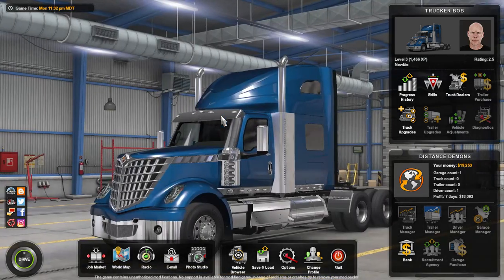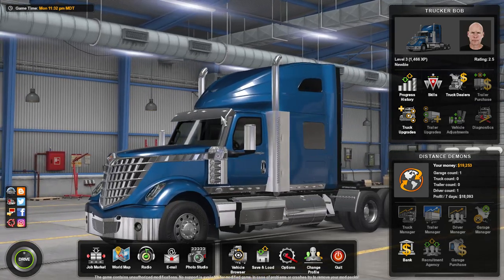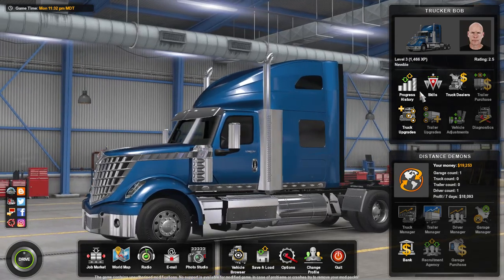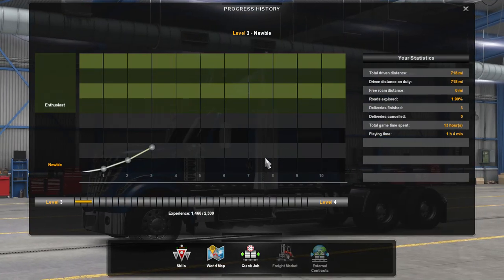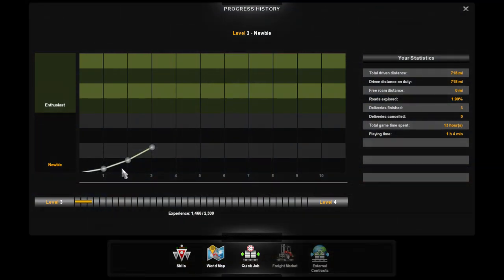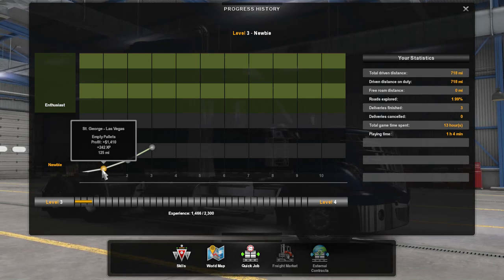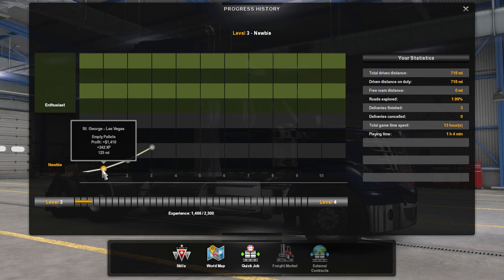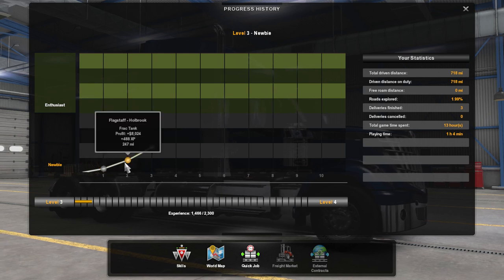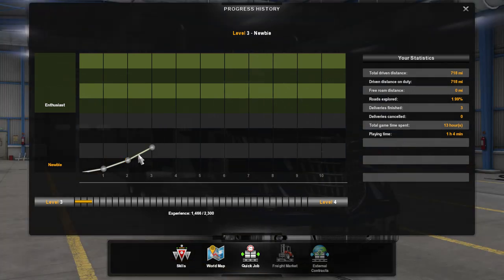Hello, Bob Trucker here, welcome back to Trucking Story — this is episode 4. Let's bring up our progress history. This is a great thing that lets you see how you're moving along. If you highlight these, you can see what jobs you took, what commodity you moved, what you got paid, and how much XP you got. We went from 242 XP to 488.